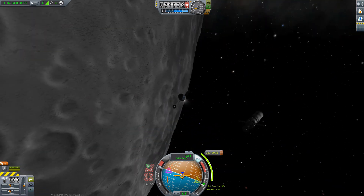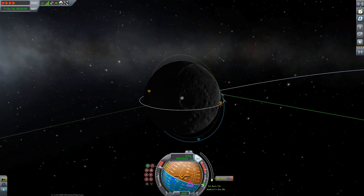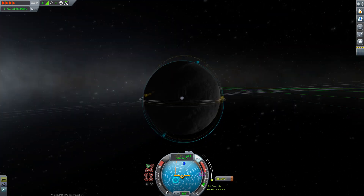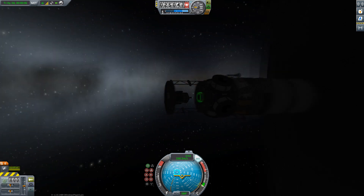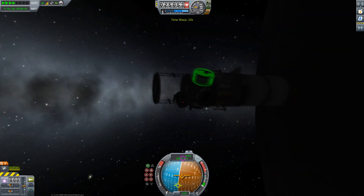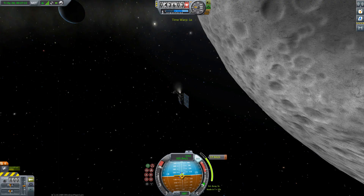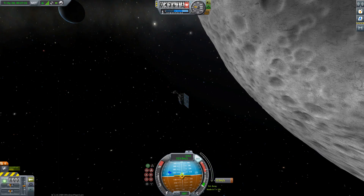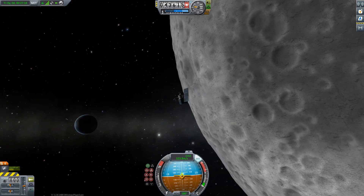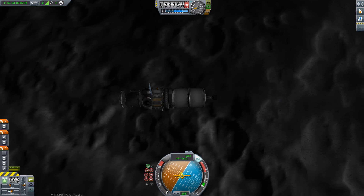Since the Mun is so close to Kerbin, if you try to establish a synchronous orbit you would get out of the sphere of influence of the Mun. So my way of thinking is that if I establish polar orbits with some relay satellites, then I might have enough communication coverage around the Mun that I could control a rover on the surface facing away from Kerbin.